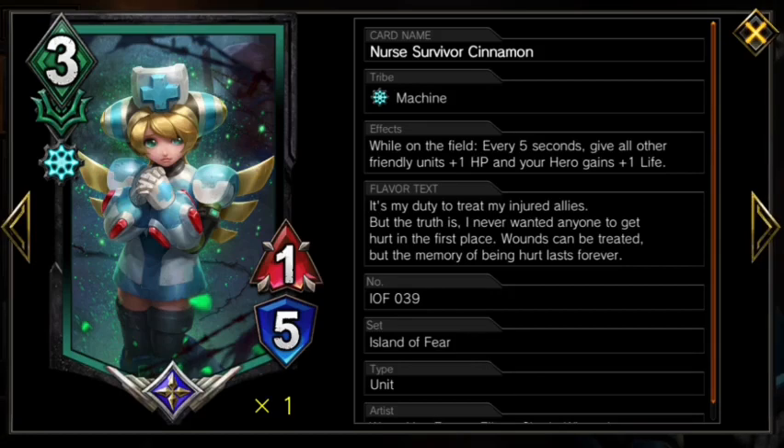Nurse Survivor Cinnamon is an instant win condition for our hero art, and a Beacon for Disarms and Removal. If she can proc Charge Shot on our board just once or twice, it's gonna be basically game over, but she gets removed pretty fast. Your best bet is to drop Cinnamon after you already Charge Shot and then you have a lane open. When she does hit the board, Cinnamon is potentially infinite value with our Charge Shot.